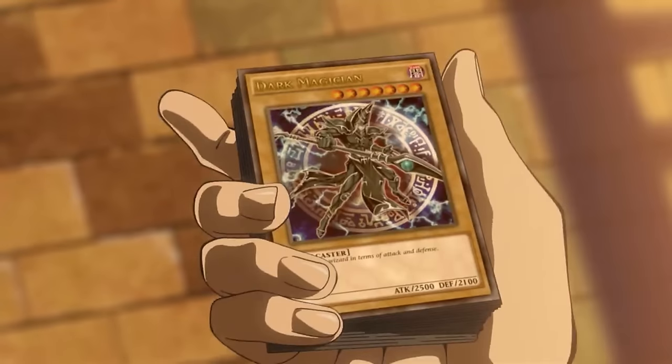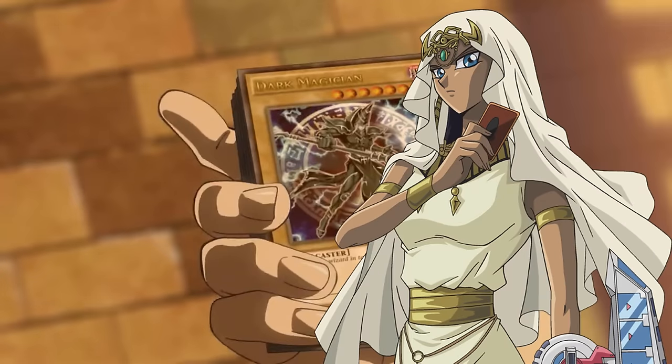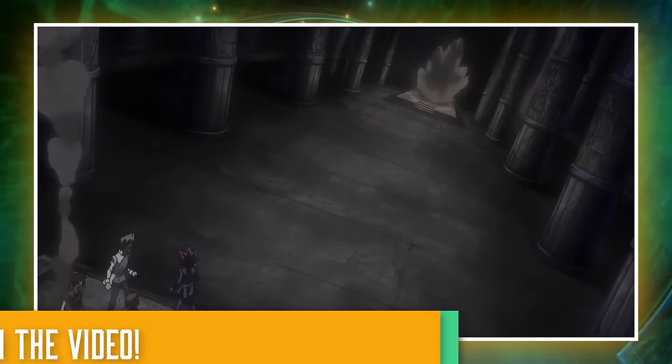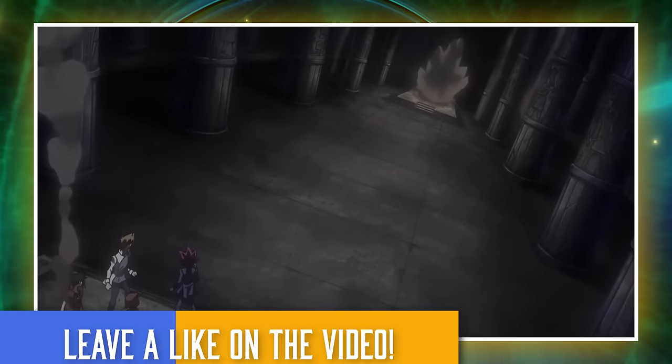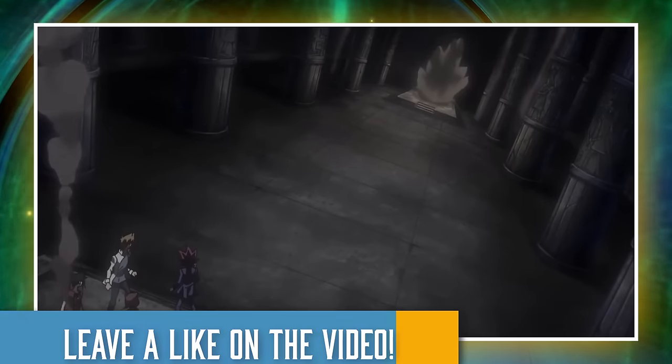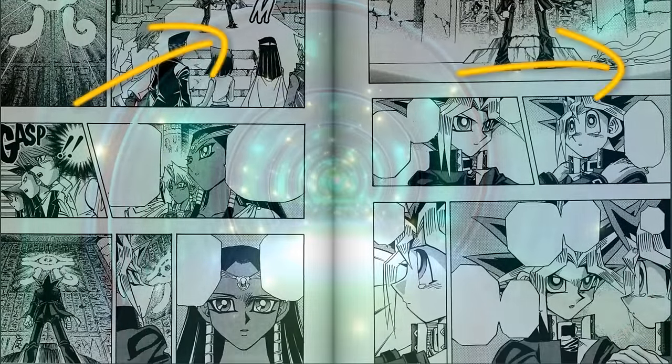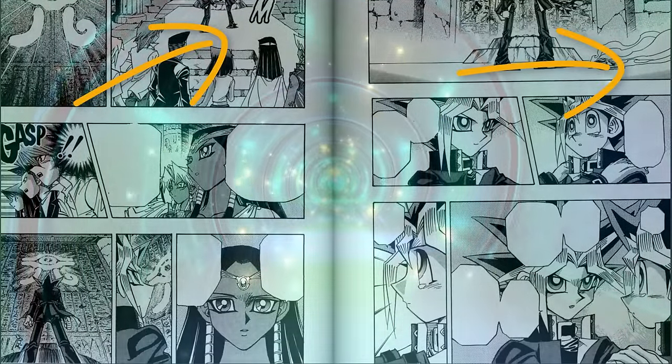Kaiba used Obelisk during Battle City and actually got Obelisk from Ishizu. So that's the most logical reason — he accessed it from the cloud server. The other thing I could think of is that Kaiba drew it from the ground — maybe it's in the rubble with the Millennium Items. But when the Pharaoh left into the afterlife, if you look at the manga, everything just disappeared, so we don't have a definitive answer.